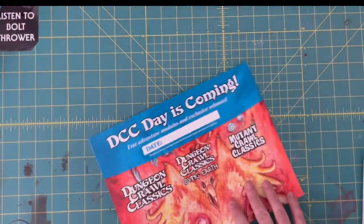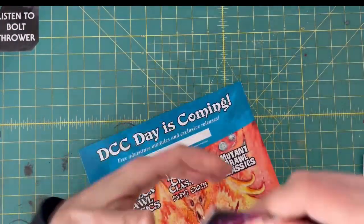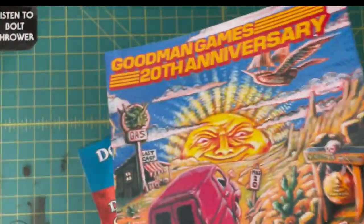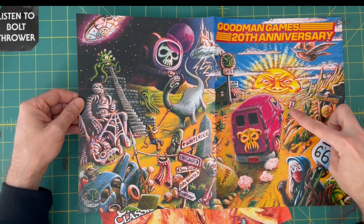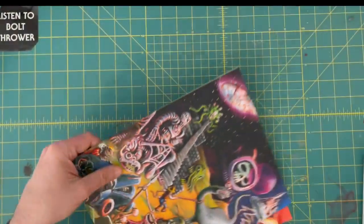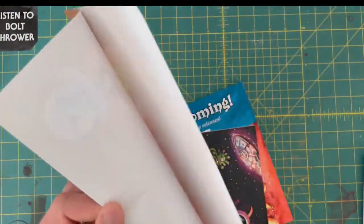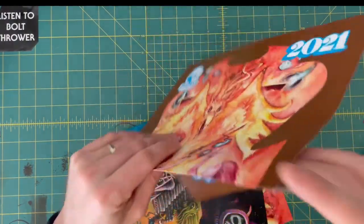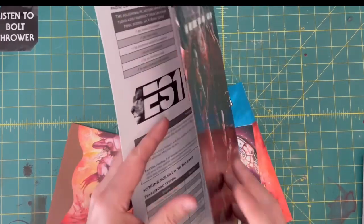Then we've got some posters. DCC Day is Coming. This one's cool — Goodman Games 20th Anniversary little poster here. The van. Another one of these — the Goodman Games World Tour 2021. That's fun. And some sort of screen — Maximum X-Call screen.